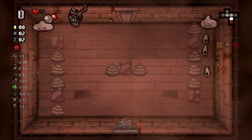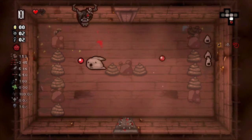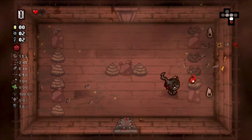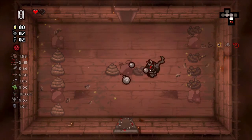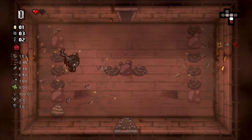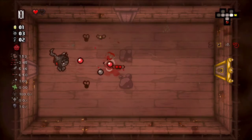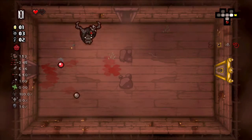Same thing like Blue Baby - when we did Blue Baby run we probably did like two or three runs and we were done. We did the same thing with Eve - we had one gigantic run which worked out beautifully. Got the Delirium fight out the way, the Mega Satan fight out the way, then we had a Greed run, and then a Great Mother run, and now we have this one. Only a few runs it took just to complete her, which is awesome.